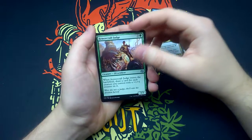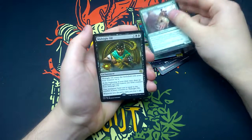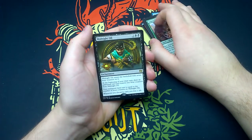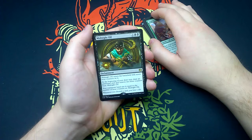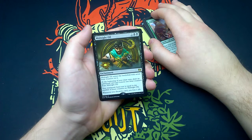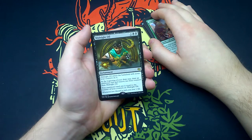Our rare is Midnight Oil — two and one black, an enchantment. It enters the battlefield with seven hour counters on it. At the beginning of your draw step, draw an additional card and remove two hour counters from Midnight Oil. Your maximum hand size is equal to the number of hour counters on Midnight Oil. Whenever you discard a card, you lose one life.